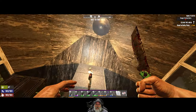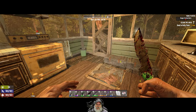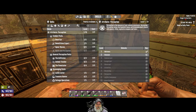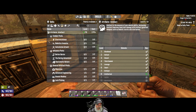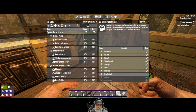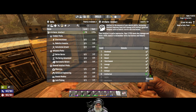Welcome back everybody to 7 Days to Die, Alpha 21. This is the Apocalypse Ranger series. I'm an old guy gaming, and in this episode we're going to go out and do another Tier 4 job. First of all, we have three points available. We are continuing to pump intellect. I think what we'll do is put the next point straight up into intellect.